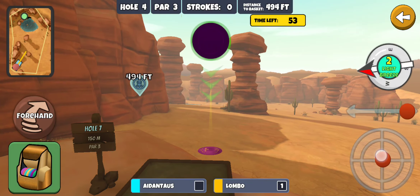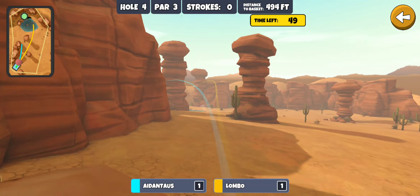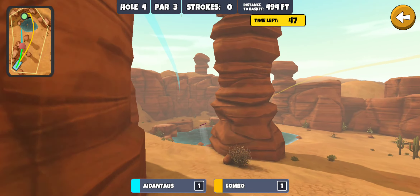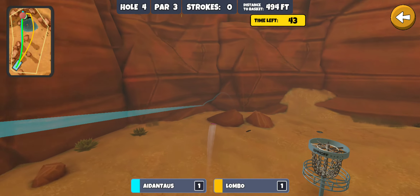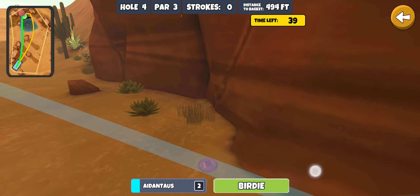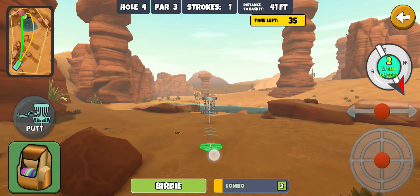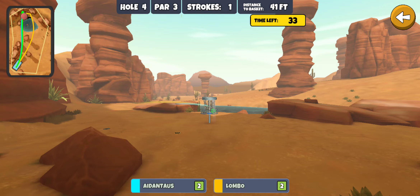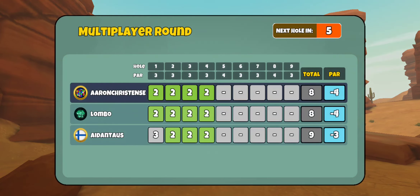Almost always I'm going forehand here — don't ask me why, it's just what I do. Come on — no, too far left. Good height, good distance, just missed it to the left. Easy birdie though. 41 feet. Nice and smooth like butter. Easy as pie.